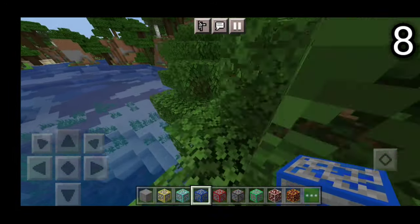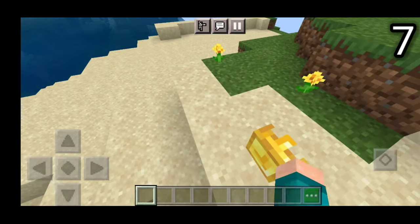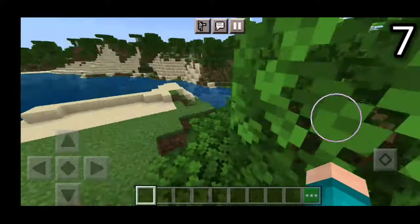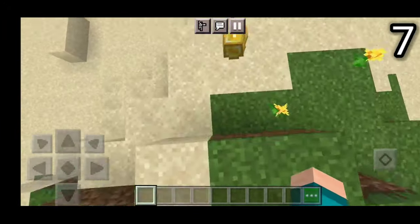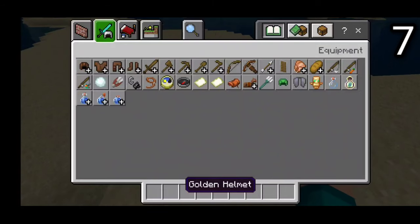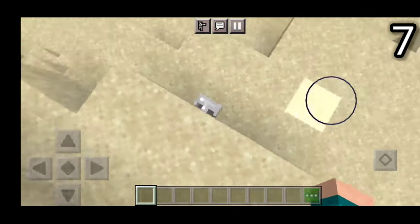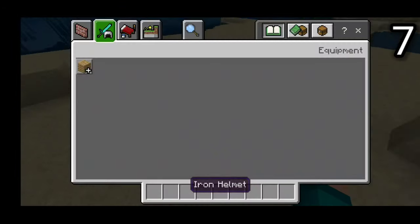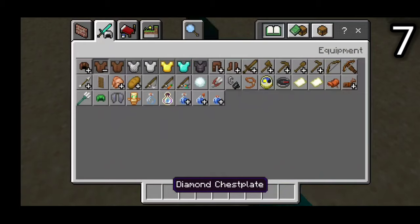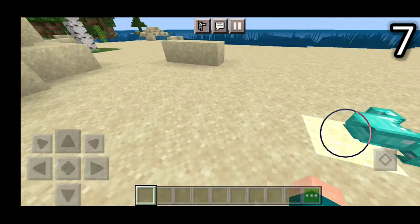Let's head on to the number 7 spot. On the number 7 spot, we have the item physics add-on right over here. What's really cool about this add-on is that it basically makes it so whenever you die and you have a bunch of items, you can basically never lose them because they will be on the ground just like this, which is super duper cool. So look, if we drop this helmet right over here, take a look at how it looks over there. Pretty cool if I do say so myself. I'm going to be dropping a few more items right over here just to show you how things look.